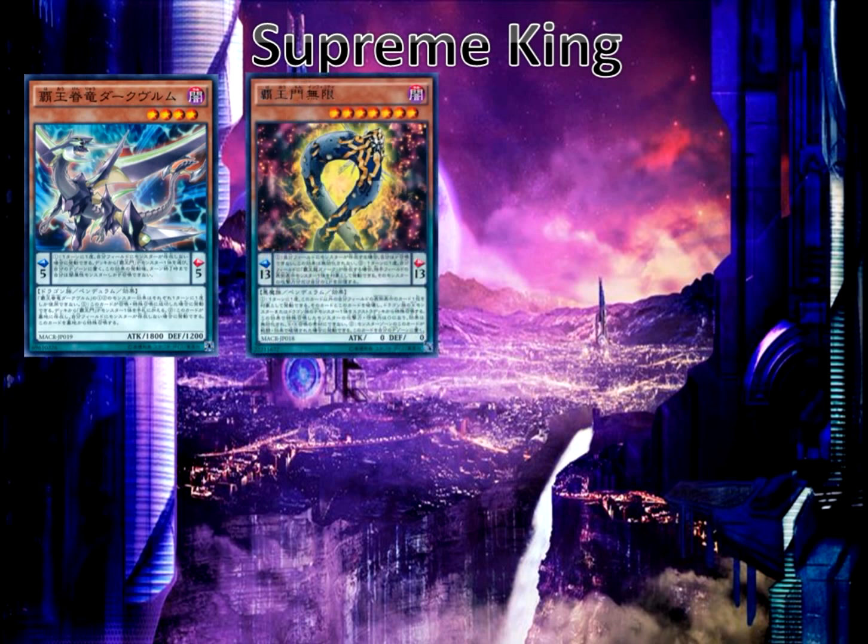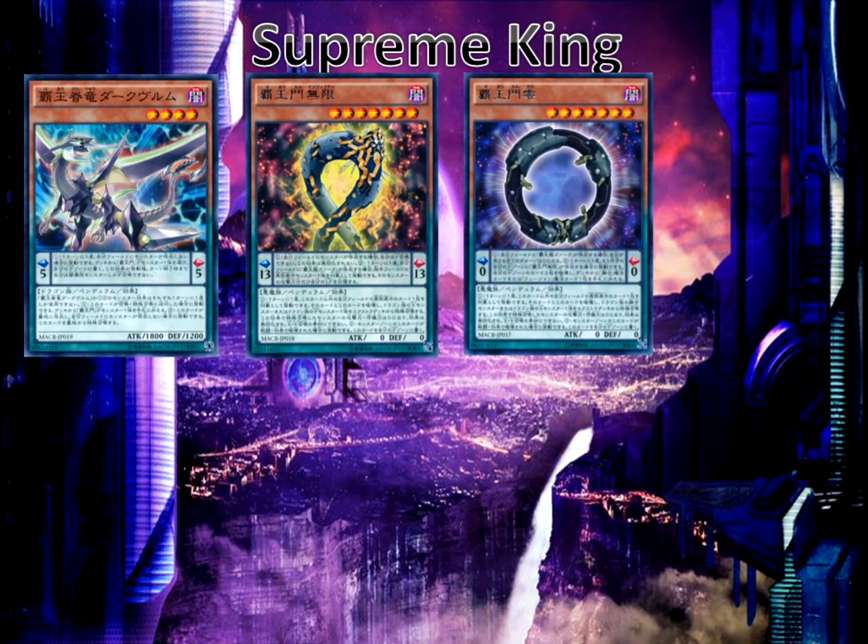We have Supreme King Gate Infinity and Supreme King Gate Zero, which have pendulum scales of 0 and 13 — really awkward in the game of Yugioh because now you can actually pendulum summon level 1 through level 12 monsters, which is quite absurd. Supreme King Gate Infinity has the pendulum effect where you cannot pendulum summon monsters when you have a monster you control, so basically you need no monsters to utilize its pendulum mechanics. Supreme King Gate Zero has the effect where if you have another Supreme King Gate card in your other pendulum zone — Infinity — you get to destroy both of them to search out a fusion spell card, which is the main purpose of these two cards, though you could technically pendulum summon with them.